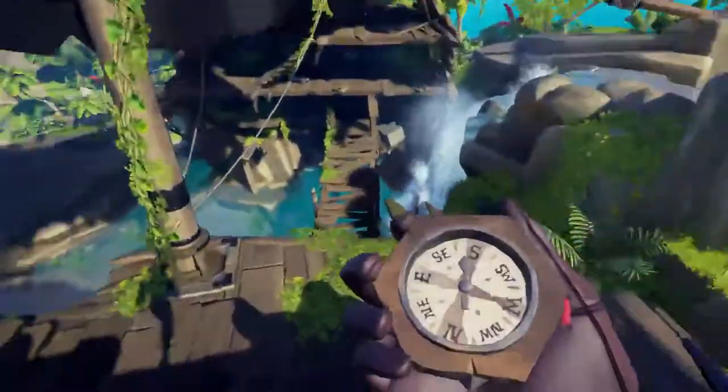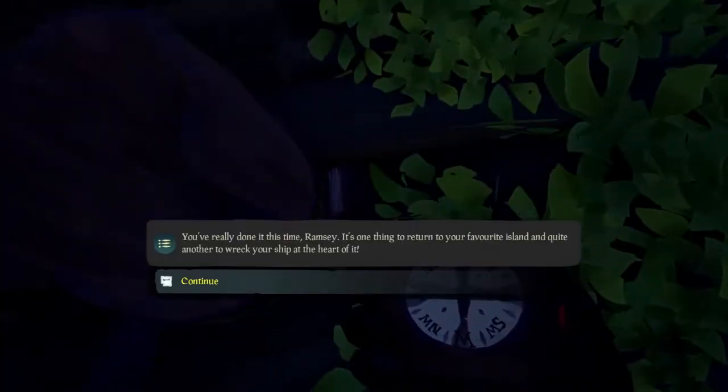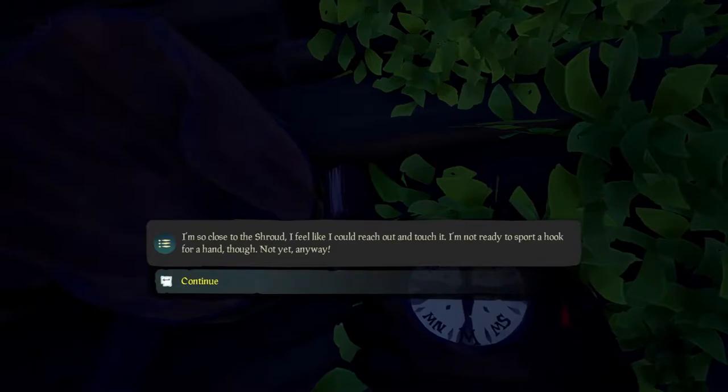Head south and hop down to the bridge that connects the two halves of the ship. After crossing the bridge, immediately turn left, and by the busted barrels is the fifth journal: So Near and Yet.